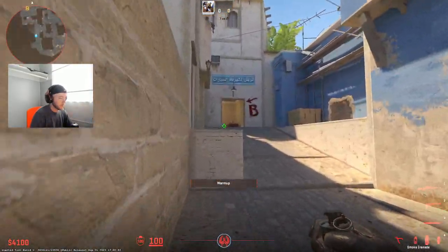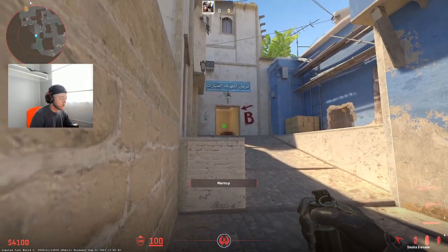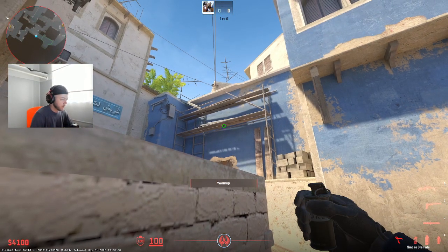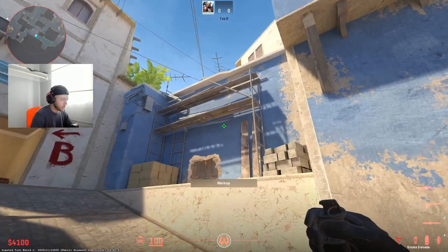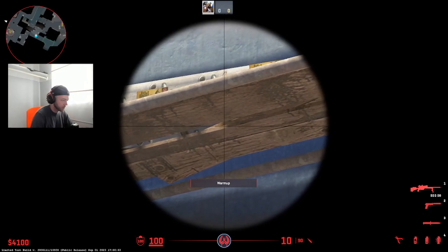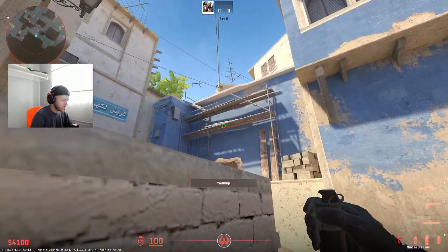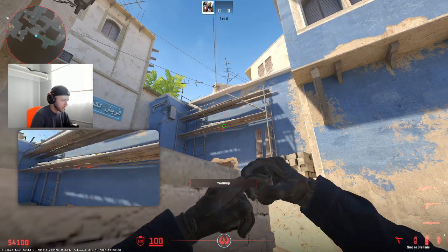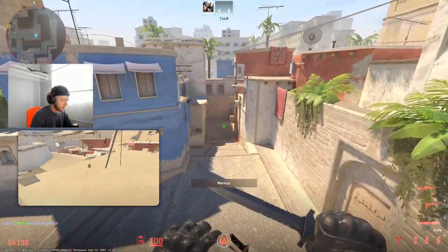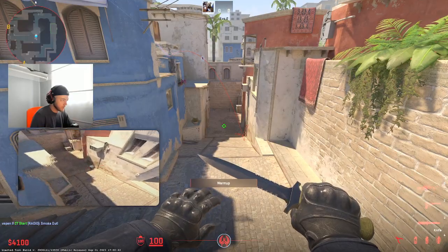Here we have a deep mid-push smoke. Basically where the sun creeps through and hits the beam here — in between these, right there, that's where you want to jump throw. All the way to the right. Jump throw. And this one goes deep, deep, deep.